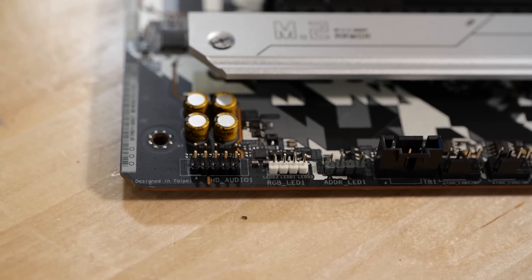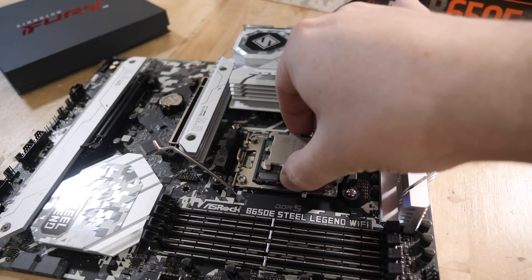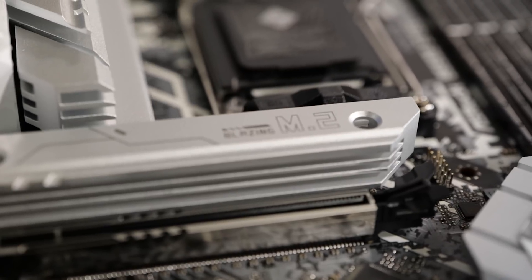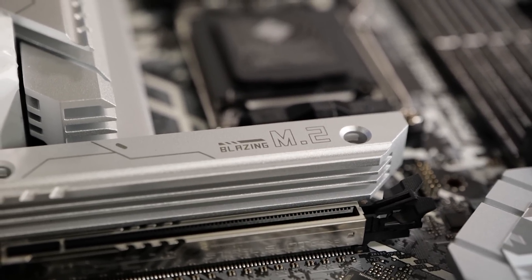If RGB is your thing, there are three digital RGB headers and one 5V ARGB header at the bottom. This will support your AM5 CPU up to and including the 16-core. You only get two SATA ports, but you get three M.2 ports, one of which is PCIe 5. So it's a reasonable mix of features.